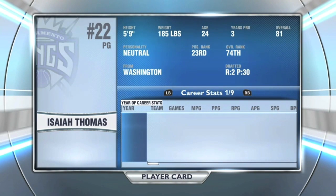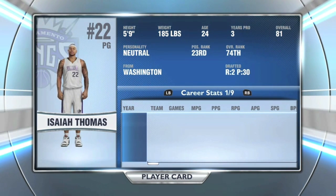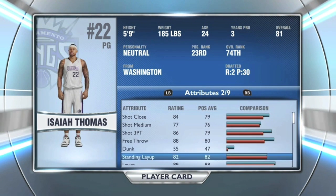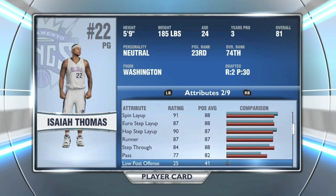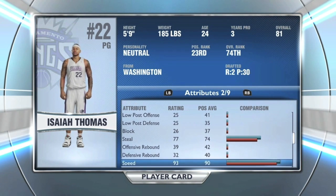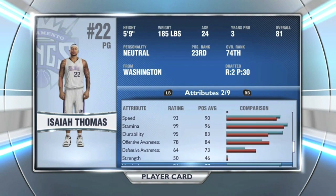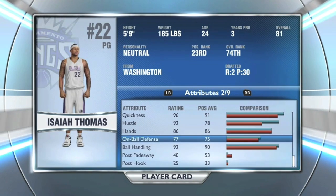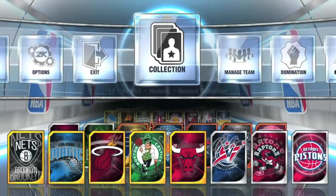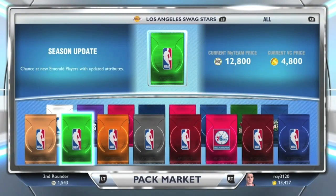There it is — Isaiah Thomas, the first Emerald player I got today. He's got a good three-point shot, not much of a dunker, good spin layup, not much of a blocker. Some decent stealing skills, speed and stamina in the 90s, quickness 96, hustle 92. He's a pretty decent player — I think he's an 81 overall, so I'm probably gonna put him in my squad.